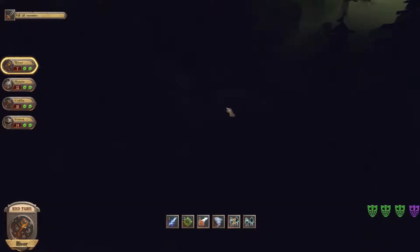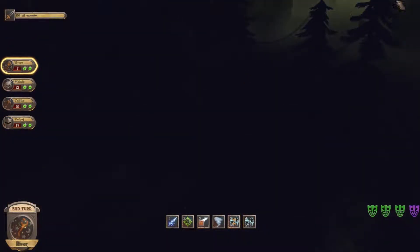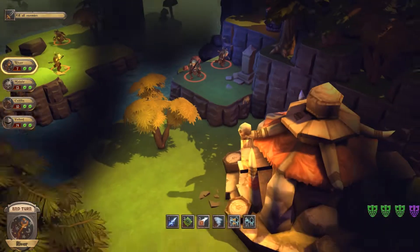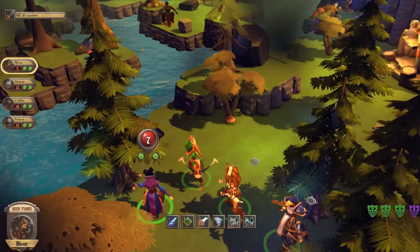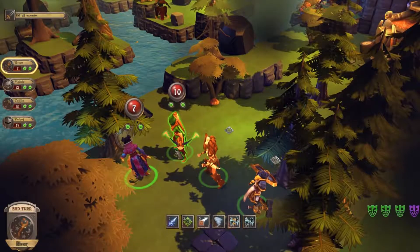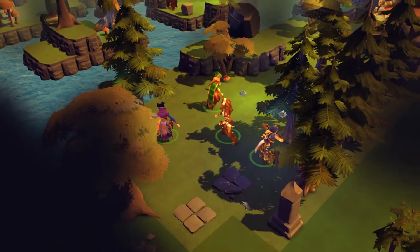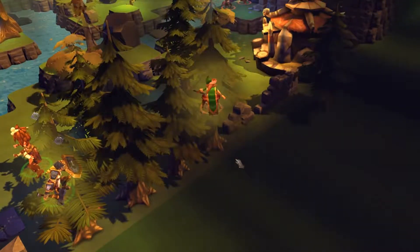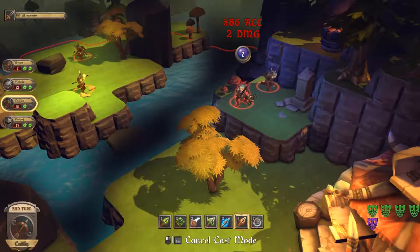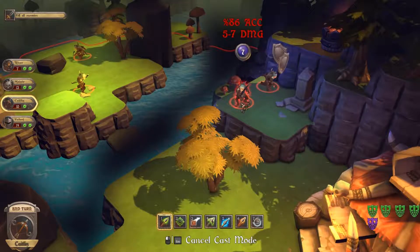Let's start — let's move you to here. Part 2 damage or fall, 5 to 7. 50%, 86. Let's go for you. Okay, he's almost dead, not quite.